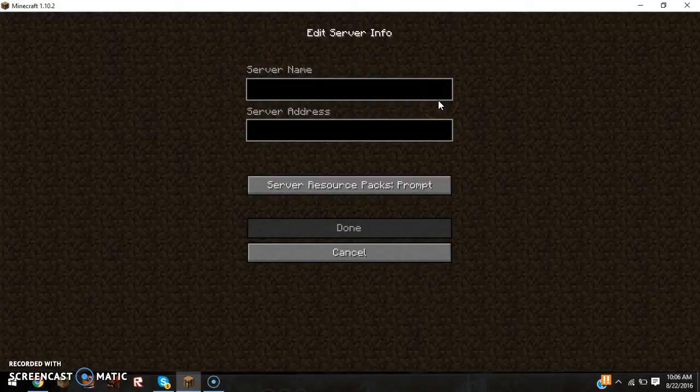Now we're going to type in the server. It should come up to this screen. I'm going to type in the server name — simply 'The Hive.' You can call it whatever you want, but I just like to call it 'The Hive' so that I can find it easily. Now for the server address...